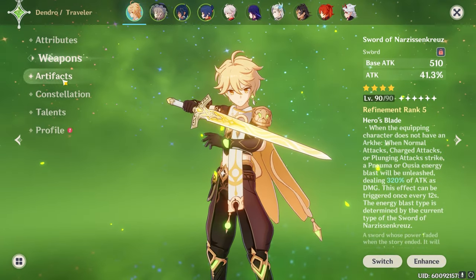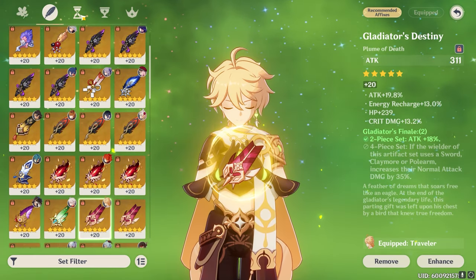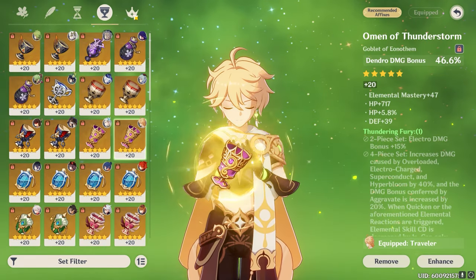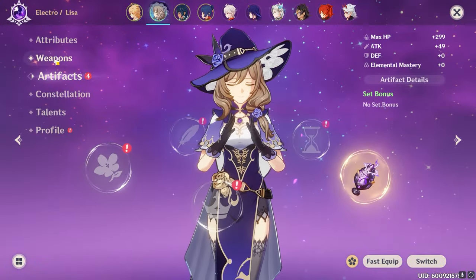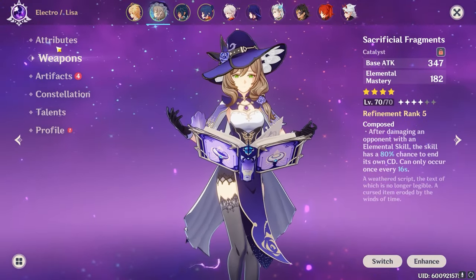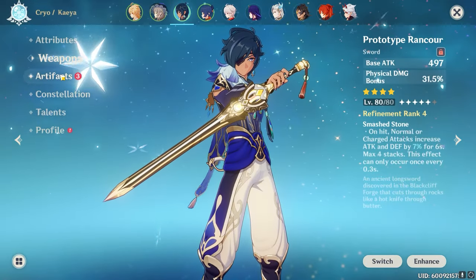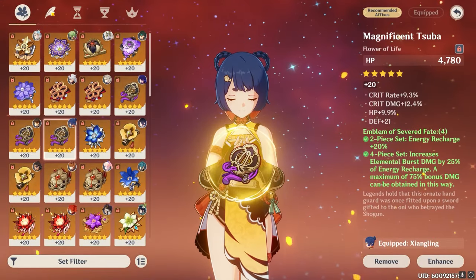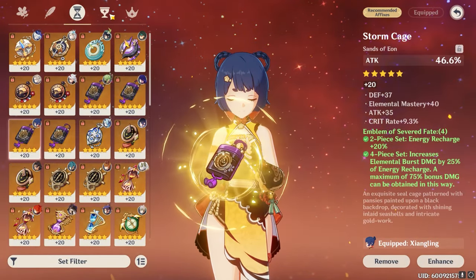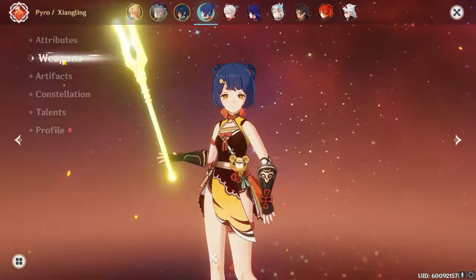How to beat Solitary Suan Ni. We're going to be using Dendro Traveler for maybe 30% of the damage in this fight. His gear is okay. We're going to be bringing Lisa, because having a Catalyst user is rather useful. Kaya is also very useful because he's Cryo - you will see why. And we have Xiangling here because she's funny and she does a lot of damage. Her gear is pretty good.